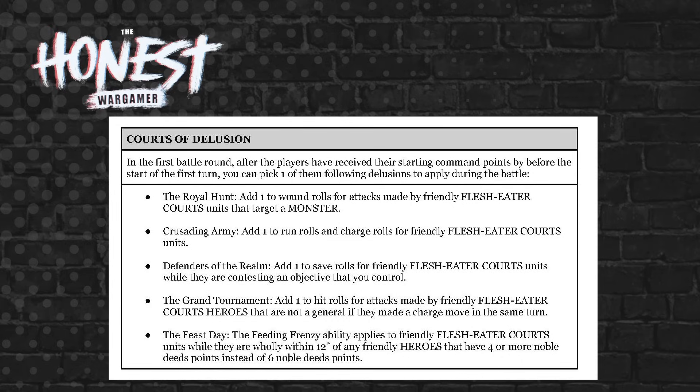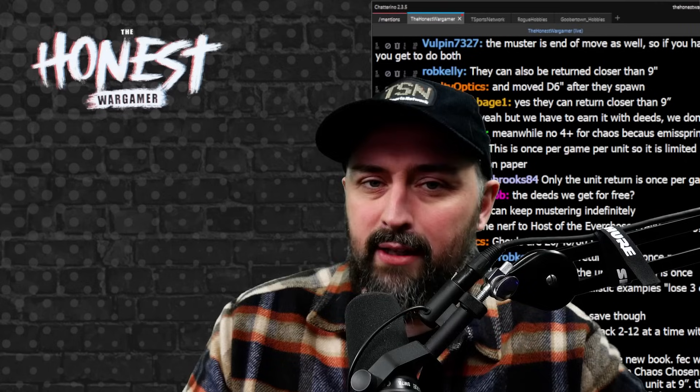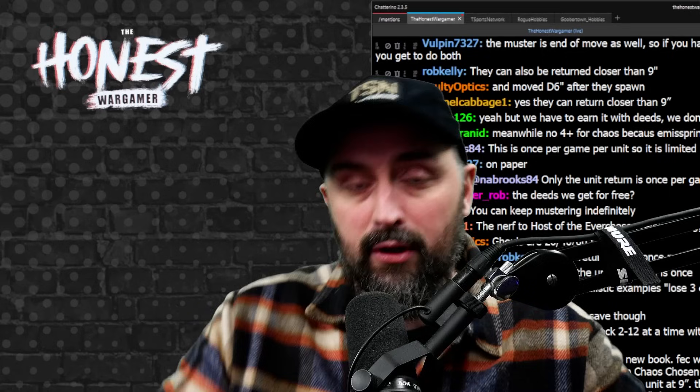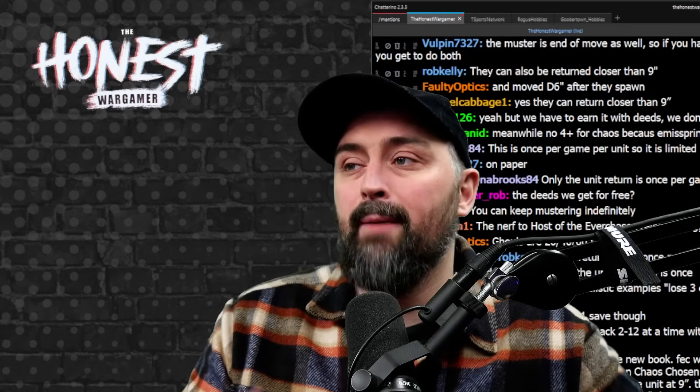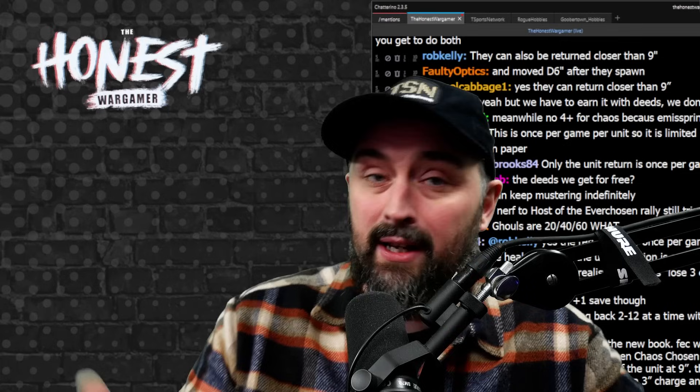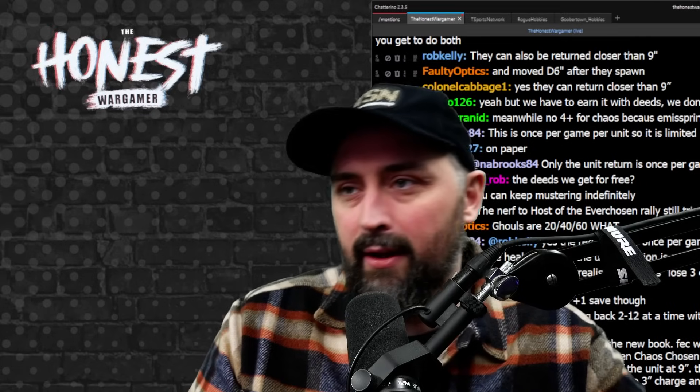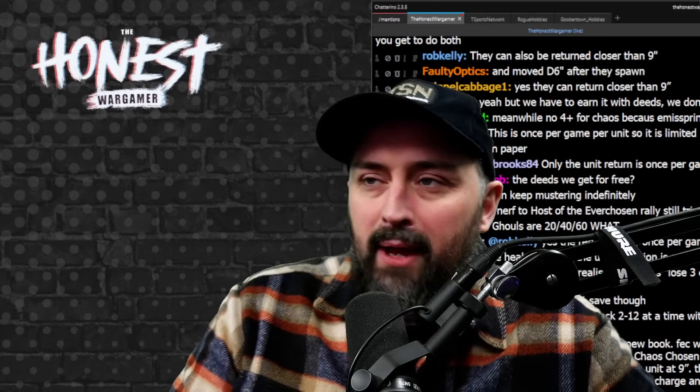Crusade Nami: add one to run rolls and charge rolls for friendly Flesh Eater Courts units. This is good if you can deep strike a lot of units, especially as some units also get plus one to charge. Coming out of deep strike you could potentially have a seven inch charge that you can reroll with a command ability — very effective for alpha-style builds.